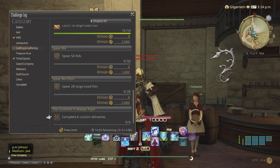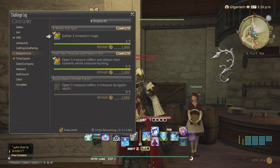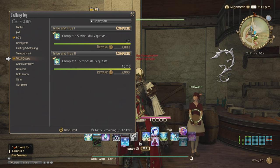Fishing: catch 30 fish for 1,000 gil, catch 10 large fish for 2,000 gil. Spearfishing is unlocked in Stormblood so this doesn't count, and Wondrous Tails unlocks in Heavensward. Treasure Hunting, which is unlocked in Wineport: gather three Timeworn maps for 1,000 gil, open five treasure coffers while treasure hunting five times for 2,000 gil. Treasure map dungeons unlock in Heavensward so you can't do that. Beast Tribes: complete five tribe quests and then complete 15 — you can only do 12 per day so you'll be doing this on the second day.